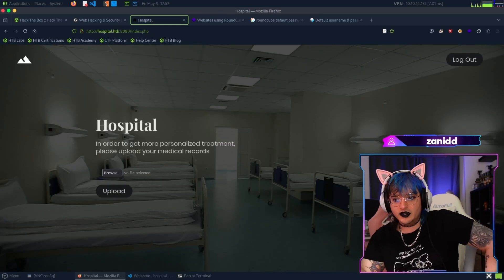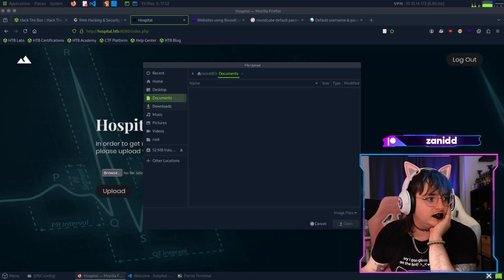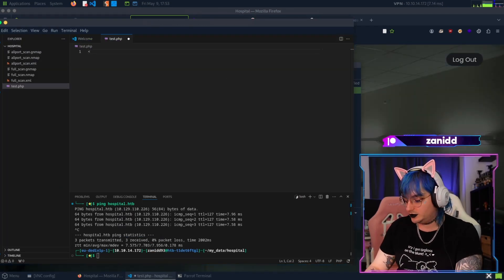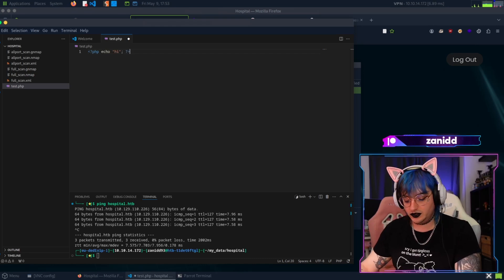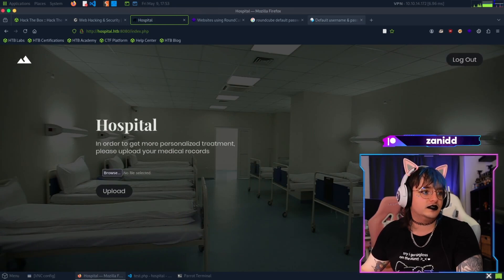We can upload a file - it's PHP. What happens to the file? We don't have any files yet, but we can change that. We'll create a file to see if we can upload PHP. I haven't coded PHP in forever but we'll try. It's looking for image files though.